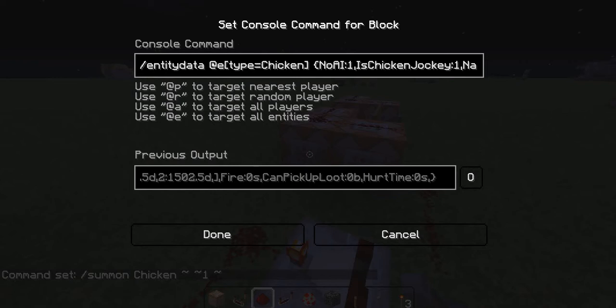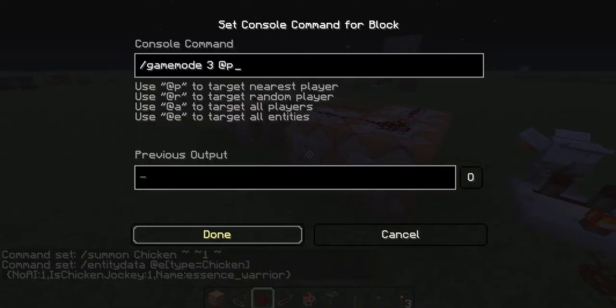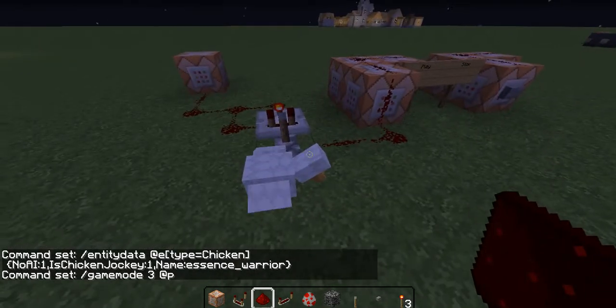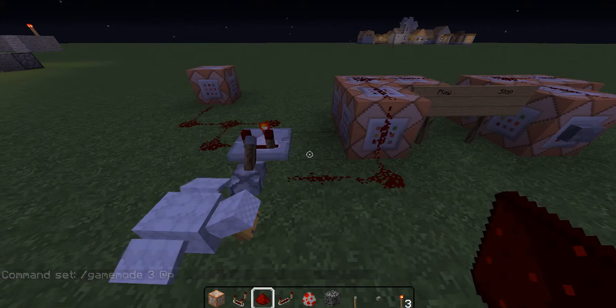I'll put all these commands down in the description. The chicken jockey — I was just experimenting with that, but it seems to make the wings extend. I tried to give it a name but the name doesn't really work, oh well. And this turns the nearest player into spectator mode. So basically the chicken is incapable of acting on its own, and then it's being teleported to the player who is in spectator mode.